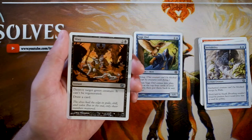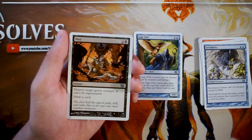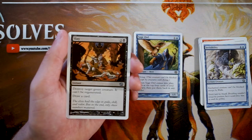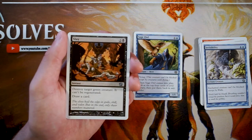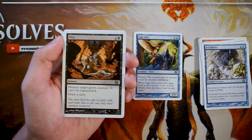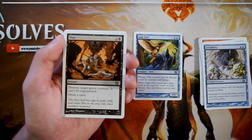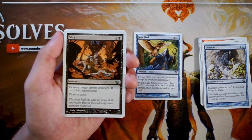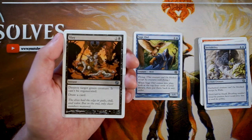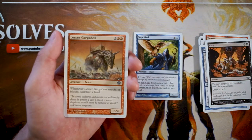Slay is an instant for two and a black — destroy target green creature, it can't be regenerated, and you draw a card. This is super, super good if you're against green, but absolutely useless if you're not. For that reason it's delegated to sideboard. It's very efficient kill against a green deck and I'd definitely want it in black just to have access to it as sideboard. A lot of cards at this time were very specific in what they targeted.